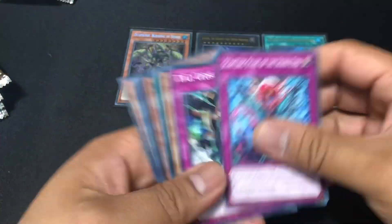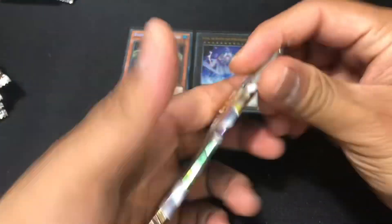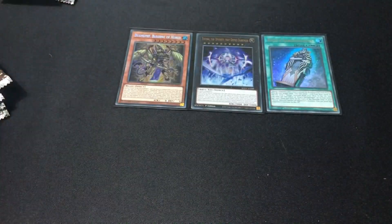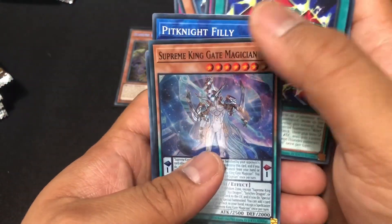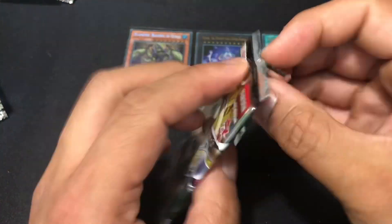Two ultras — how many ultras are in a set? Burning Dragon, sick. Why is SP Little Knight worth $133? What does it do? I haven't dueled since high school. I've tried pendulum a little bit and that was the highest I ever went. I don't even know how to use links. That guy looks pretty cool — Supreme King Gate Magician.